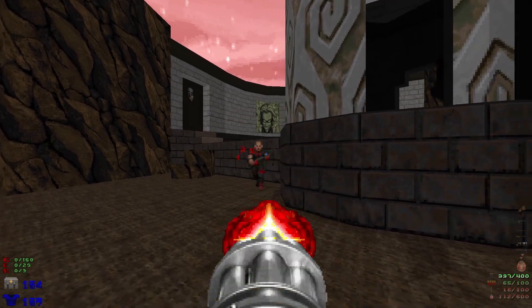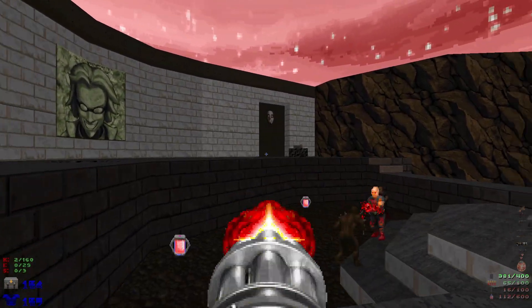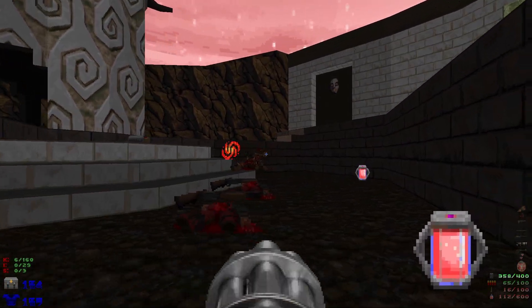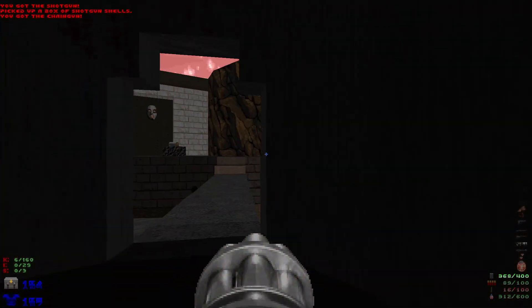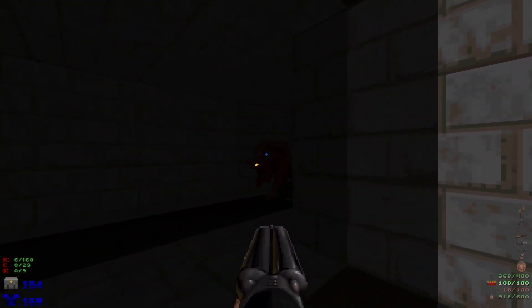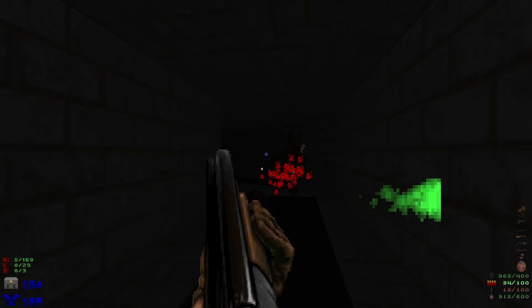Start off by heading over here to take out the shotgunner and the chain gunner. Hop up here and take out these imps and shotgunners. Grab some ammo, head over here, and just walk towards this wall for it to lower down. Got to take out some pinkies, imps, and a hell knight.